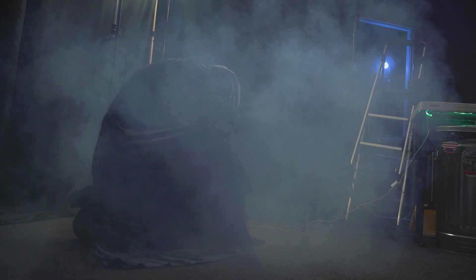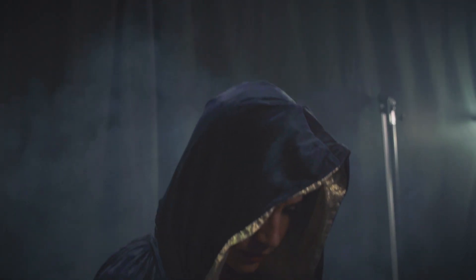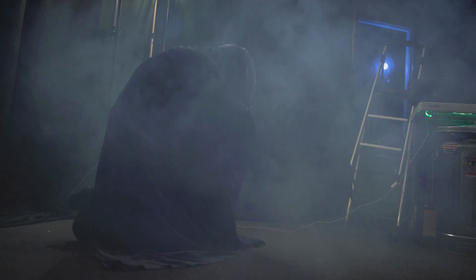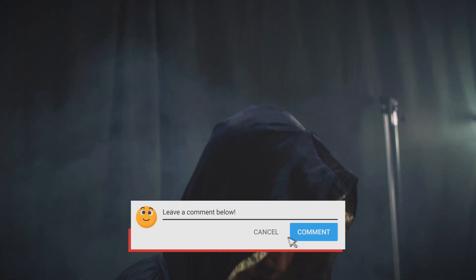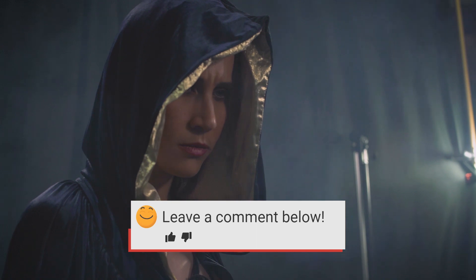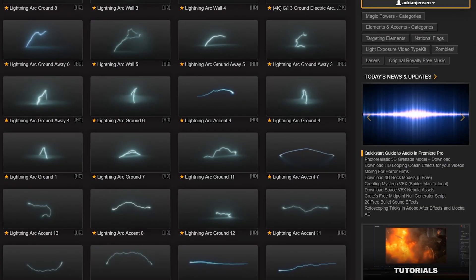For these cool shots of the Hidden One at the end, we were paying homage to one of our favorite movies — leave a comment and guess which movie it was. All of the lightning arcs in these shots were not made in After Effects; they were made by downloading them from Footage Crate, so you can do the same if you like.